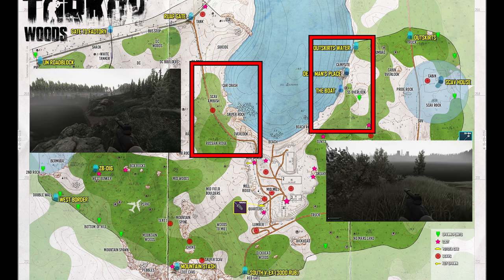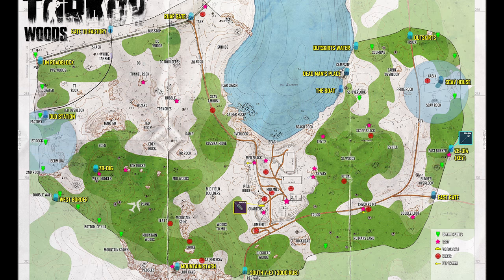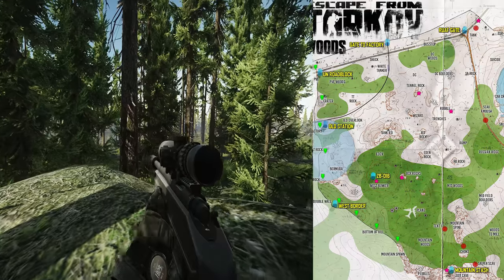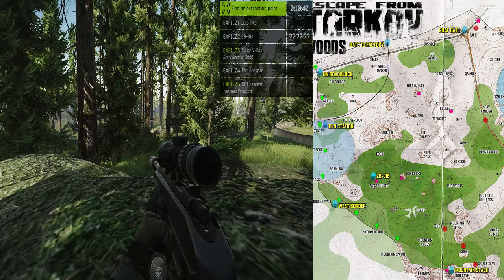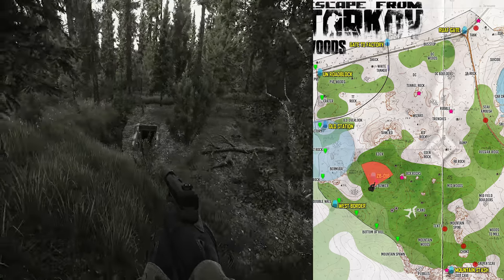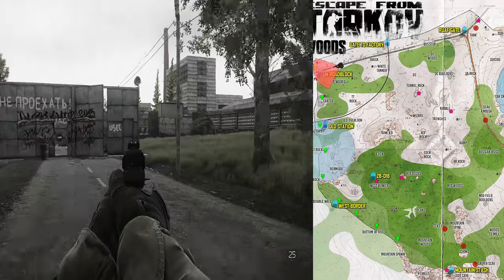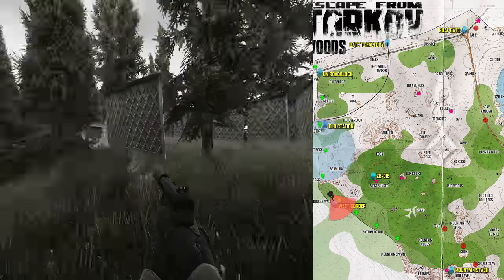Just be sure to be careful around Sniper Rock on the west side and Deadman on the east. This route is the lesser of two evils. The same goes for the other side without the lake, but it's a bit easier to get lost because of the trees and there's a lot more sneaky scavs over there on average. Make sure to double tap O to see your extracts. The specific extracts if you spawn on the east will be RUAF Gate, ZB016 Bunker, UN Roadblock, Old Station, and West Border.